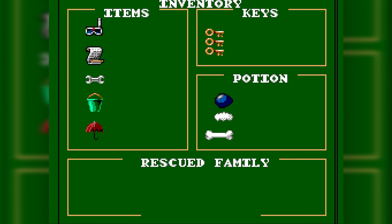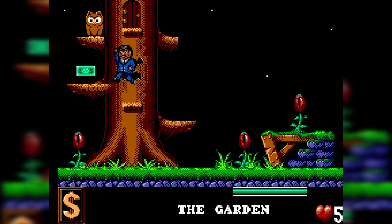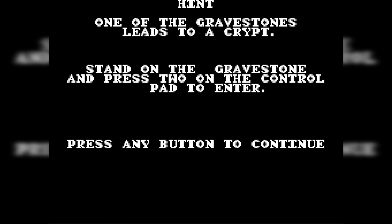Here's our inventory — these are all the things we need to find our family, and it is an Addams Family game, so it's all about finding our family. We start right outside. There's Gomez — isn't he cute? For some reason, the game likes to give us a tip after just two seconds of playing: 'One of the gravestones leads to a crypt. Stand on the gravestone and press 2 on the control pad to enter.'